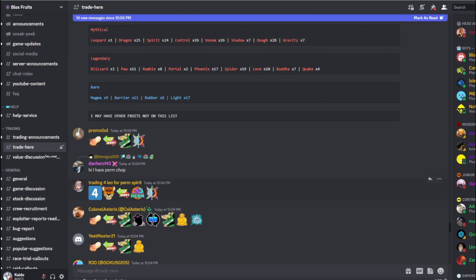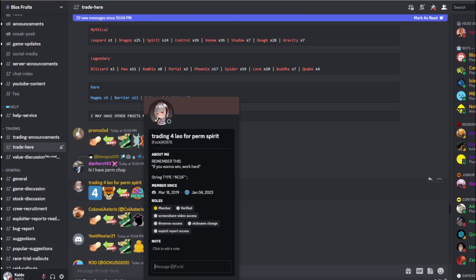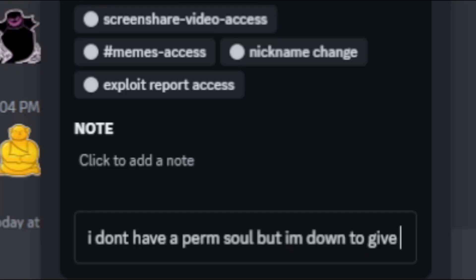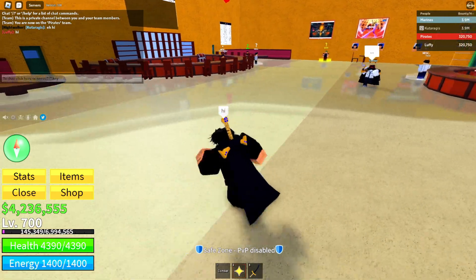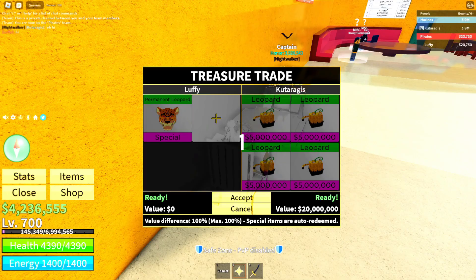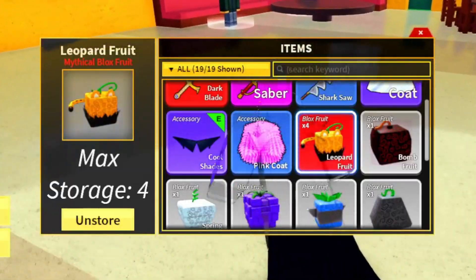I think I found myself a good deal — this guy is trading four perm leopards for a perm soul, but I'm gonna offer him a perm leopard instead. I don't have a perm soul but I'm down to give a perm leopard for four leopards. He doesn't believe me at first, but then he shows up. Easy — there we go! I don't think he realized four leopards is worth way more than a perm soul.